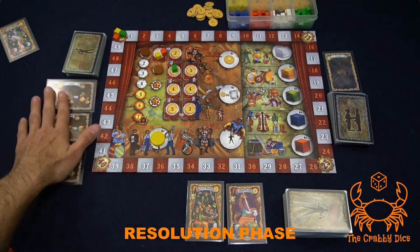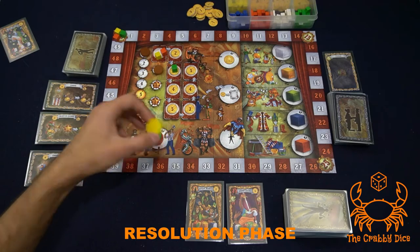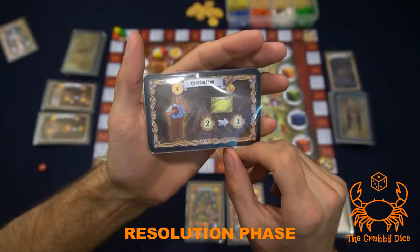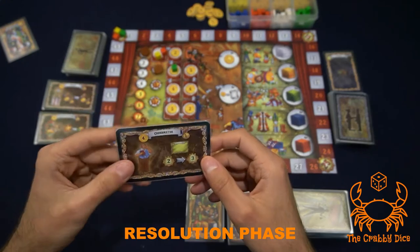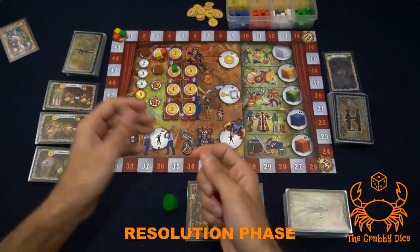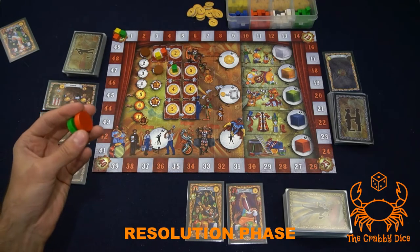The exact same rules apply for the personnel spot resolved afterwards — from the bottom of the stack up. Pay the cost shown on the top left, add the card to your player board area. Each personnel card has a special power you can use any time during the game — read the manual for their specific abilities. If you don't want or can't afford any card, take back your disc with no benefit.